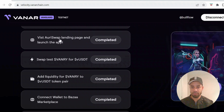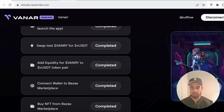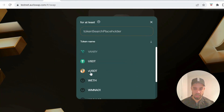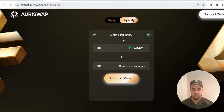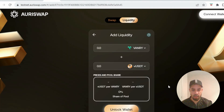Once you've got those 15 tokens, come through to the Ori Swap app and click on 'Swap test Vanar for vUSDT.' Connect your wallet. When I was trying to swap a high amount like 10 Vanar tokens it wasn't working — I kept getting an error — so I tried it with two Vanar tokens and it went through no problem. So do a low amount and swap it over to vUSDT.